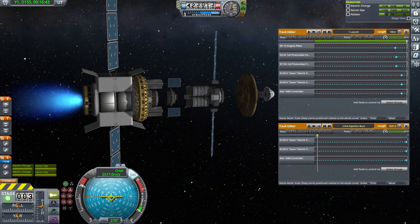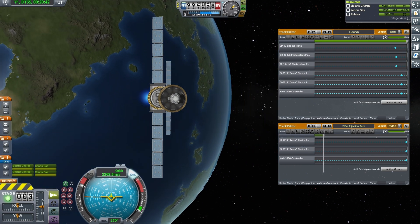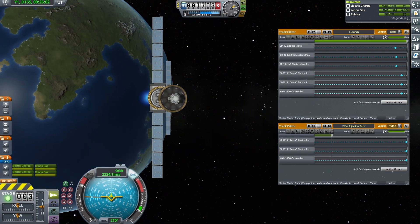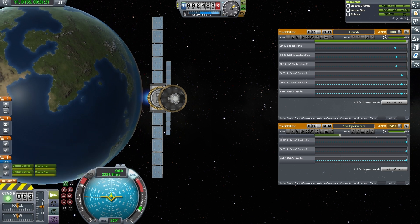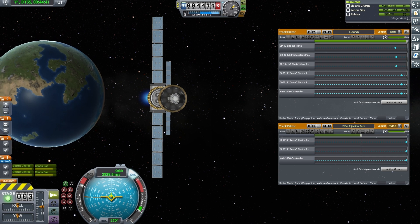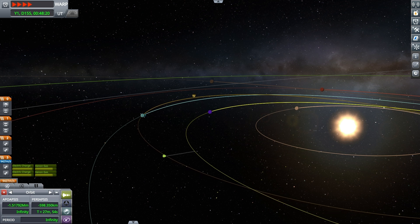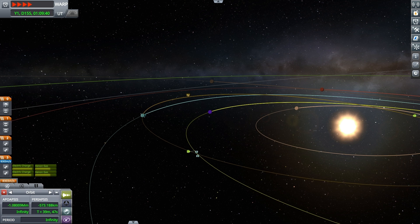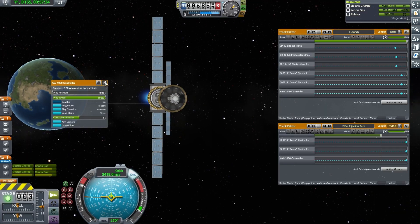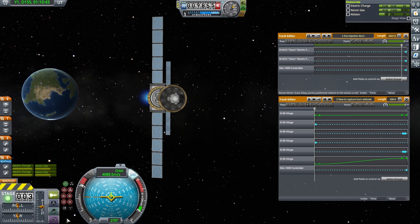The purpose of this central module will be explained later in the video. The combination of vertical ascent and direct injection to EVE results in a trajectory constrained to the plane of Kerbin's orbit. This allowed me to calibrate the exact time of launch and delta-v needed to obtain a flyby of EVE as it crosses Kerbin's ecliptic plane. The injection control sequence is timed to shut down the engines once the EVE flyby distance reaches approximately 20 million kilometers.